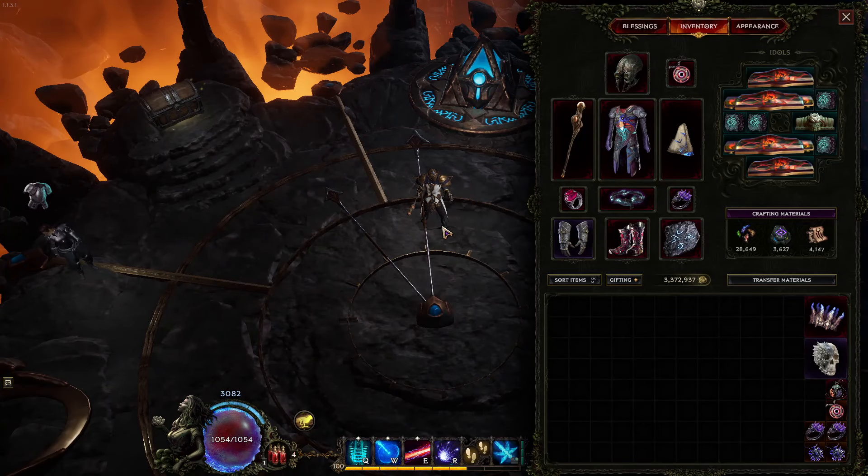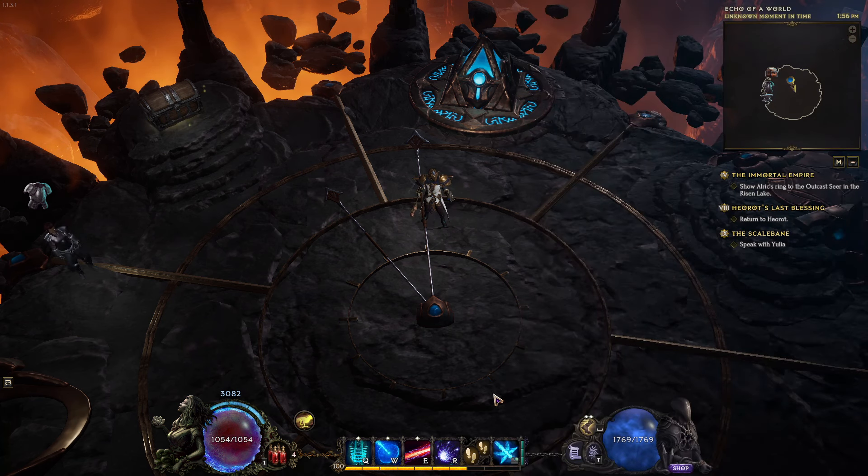To kick things off, I'm going to start by talking about how the build works, and then talk a little bit about how you start playing this build, what you need to transition, and some of the minimum requirements to get started. The idea of this build is that you have a very strong AoE skill and a very strong single-target skill, and you're able to fit them both in so that you excel at both.